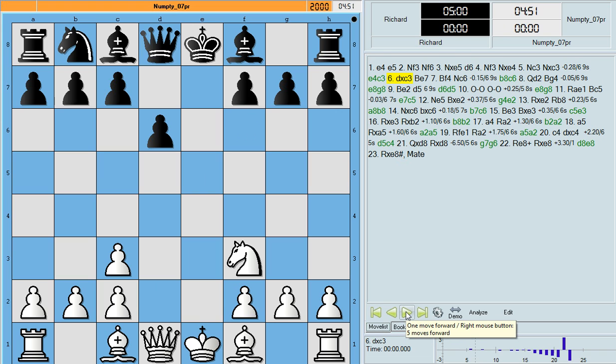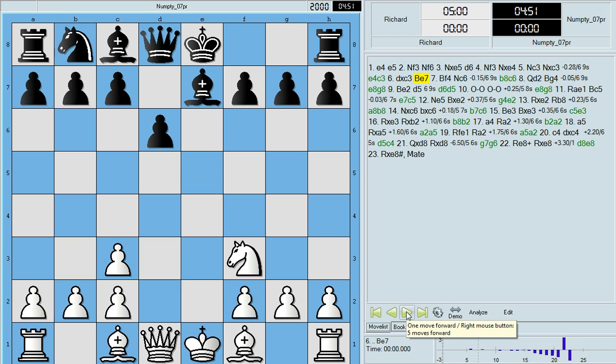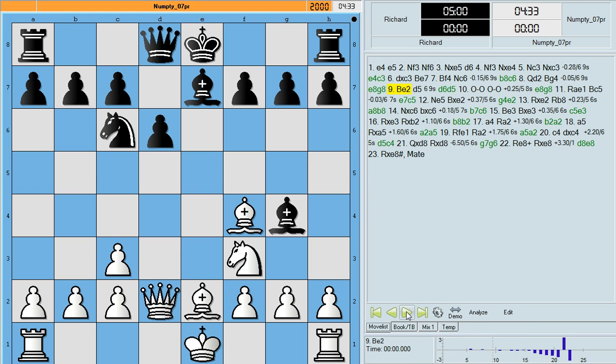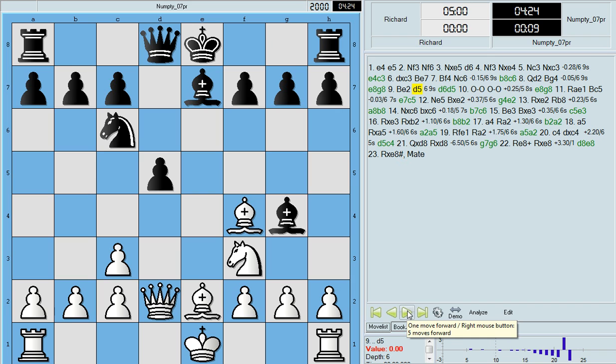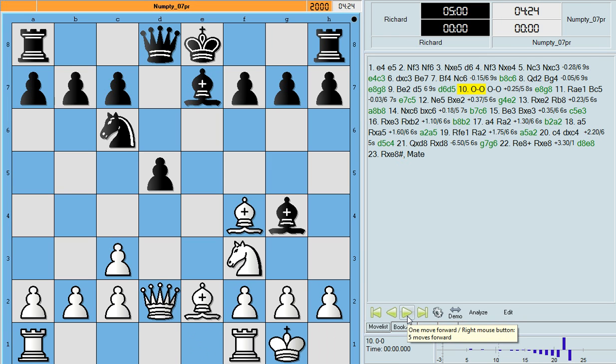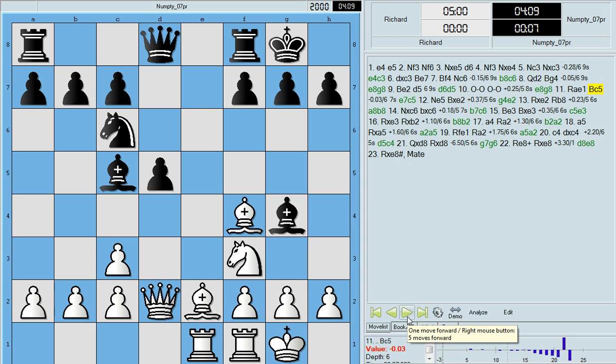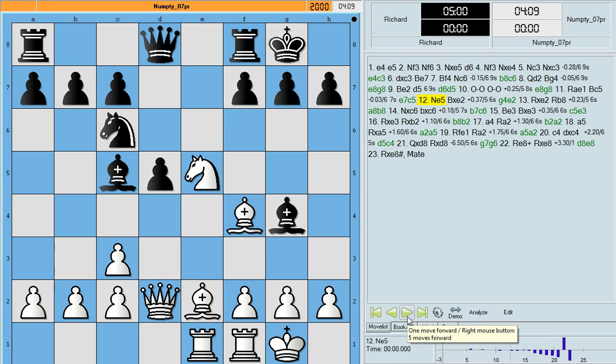Black plays knight takes knight, and I play d takes knight c3. Now black plays bishop e7, just to develop. Black plays knight c6, developing, and I play queen d2. Black plays queen to g4, attacking the f3 knight. I want to protect that because I don't want the bishop to take the knight and have to take back with the pawn on g2 - getting another set of double pawns - so I play bishop to e2. Here Numpty plays d5 straight away, using his centre pawn to gain space and control the centre squares of e4 and c4. I castle king side. Numpty follows with kingside castling. Now I bring my rook from a to e to exert central control on the open e-file. Numpty repositions his dark square bishop to c5, as in the first game shown on the first video in this variation.